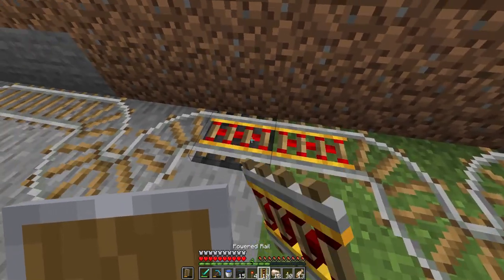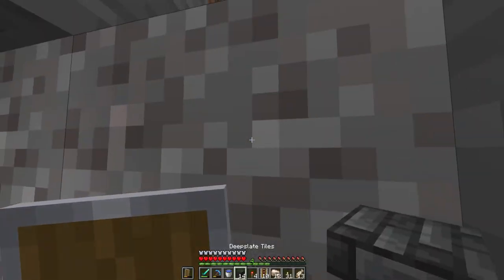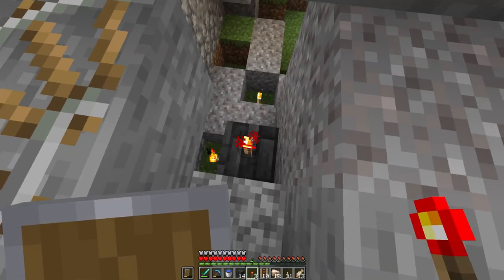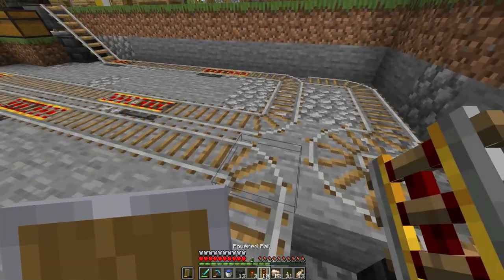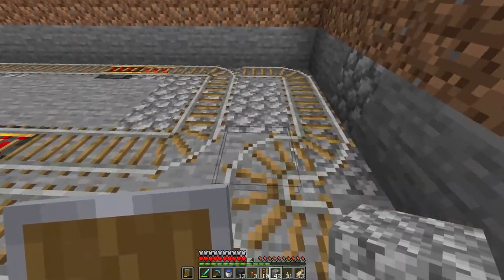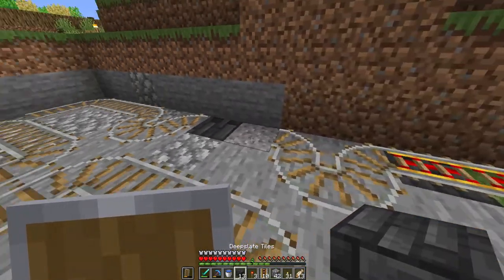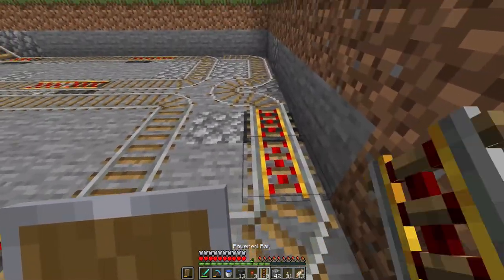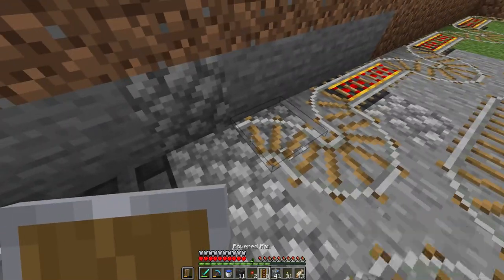Right now I'm gonna finish up the pickup system. I'll place a block, go up, place a redstone torch, and place a block on top. I'm gonna use two powered rails and that's gonna be more or less it. You can always middle-click onto other blocks so you can just switch onto the block automatically. That's a little Minecraft trick most people know already.